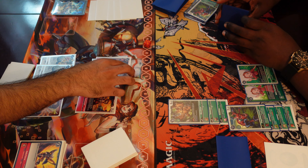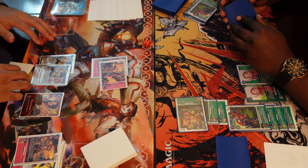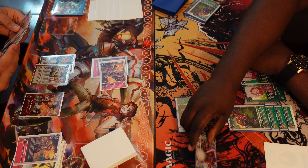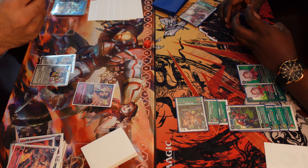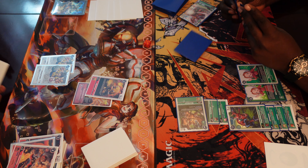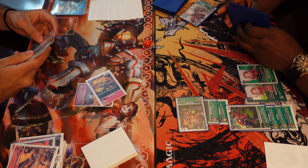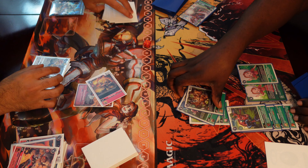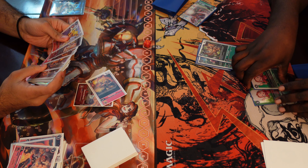I've got the two Flamemon — swinging with one, he blocks the first one, swing with the second one which dies to security. There's a Frigimon in security but it doesn't matter because I then digivolve Marcus Damon — aka me — into a Agunimon and attack for game! That's going to be the game, guys. Hopefully you enjoyed — let me know what you think about red hybrid down in the comments below. Thank you for watching and we'll see you next time.